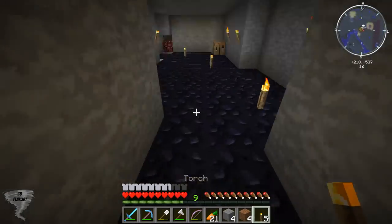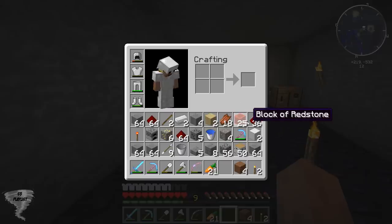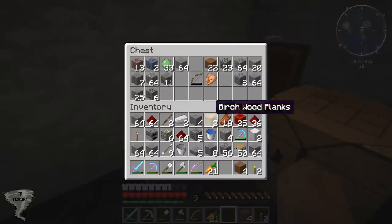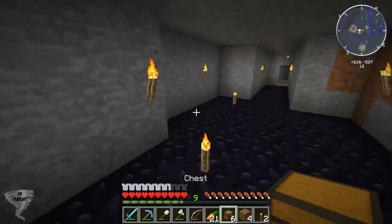Okay so there's this place — my inventory is so full, it's so annoying. We can have a chest area over here — six of them, that ought to work.